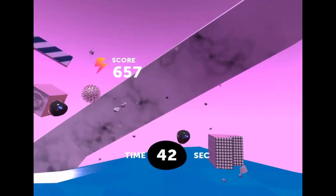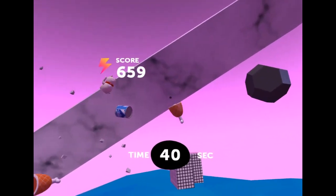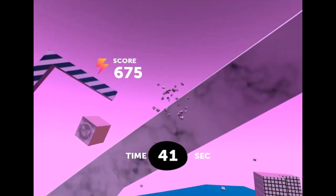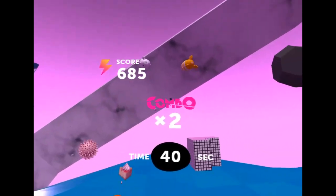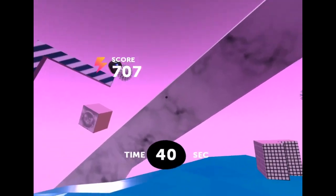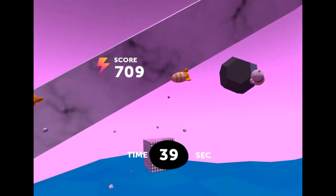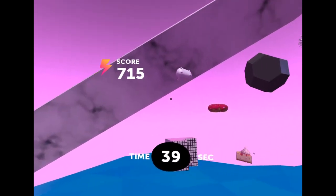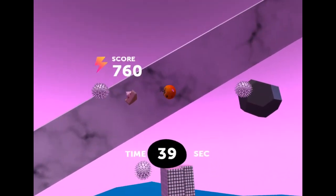The only tip I have for you here is keep in mind that the objects you're trying to smash go up and down vertically. So you can either try to catch them as they're going up or going down — if you put your cursor right above an object as it's going up, or right below it as it's going down, it'll just fall onto your cursor and you'll smash it. At the beginning I was just trying to hit them in the air and that didn't work so well.